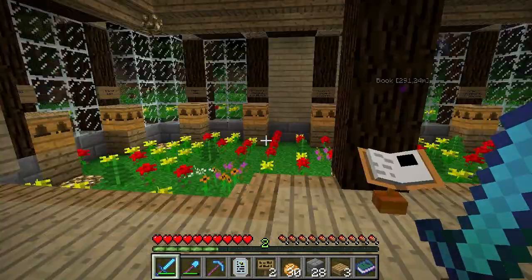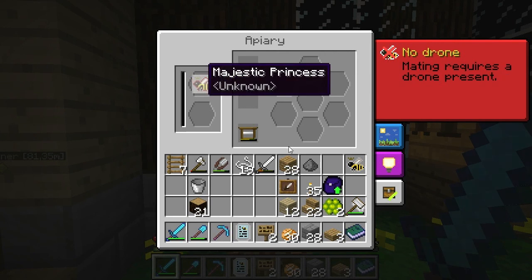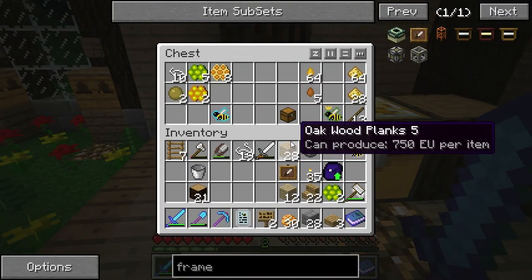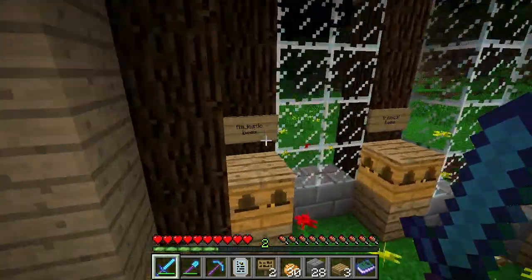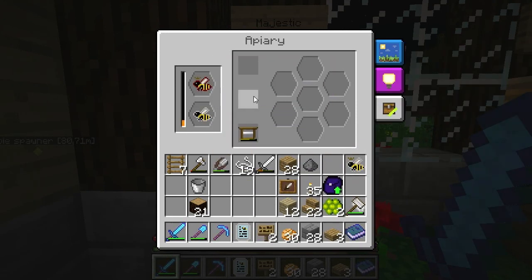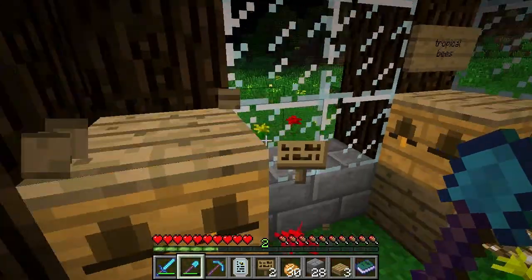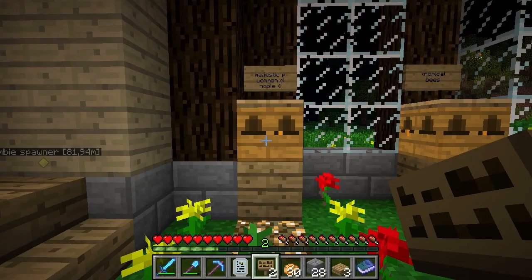We're going to try something else. I found a recipe online that said a majestic princess and a common drone should give me a Noble bee — a new type. Let's see if that works: majestic plus common should give me Noble. Let's wait and check that out.